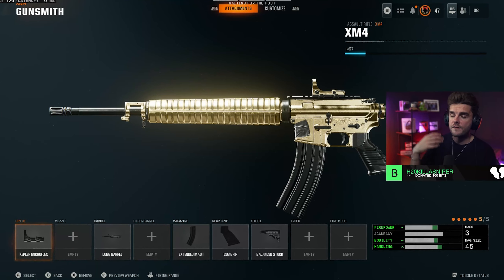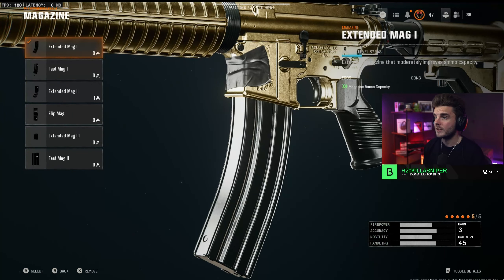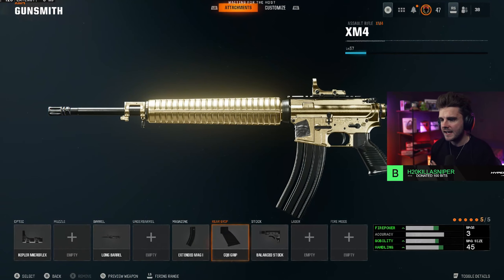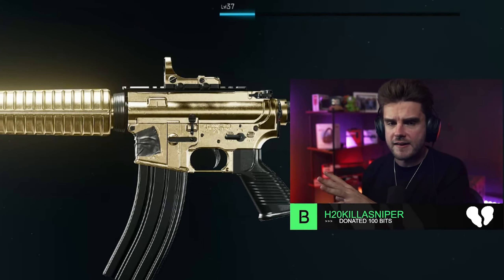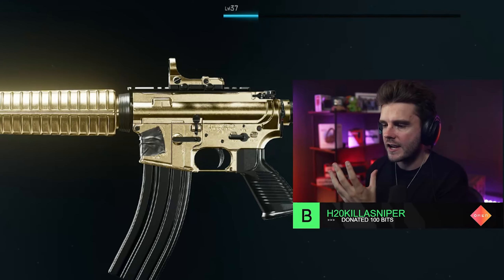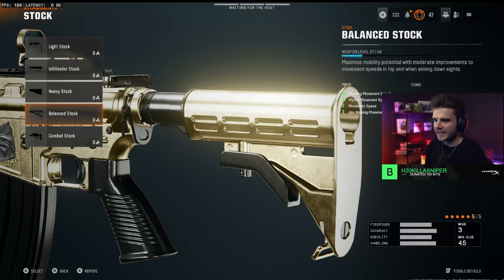It is incredibly versatile and easy to use, a weapon I'd really recommend any skill level player to use. The build I've gone for: the Kepler Microflex optic, the long barrel to increase damage range, extended mag 1 which gives you 45 rounds in a clip. I've then got the CQB grip which gives you dive to fire speed, slide to fire speed, and sprint to fire, because the XM4 is a hybrid between a holding AR and being very aggressive. This is what you want for pushing objectives and getting those close range kills but also locking down and controlling lanes.